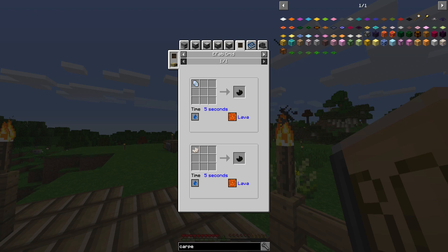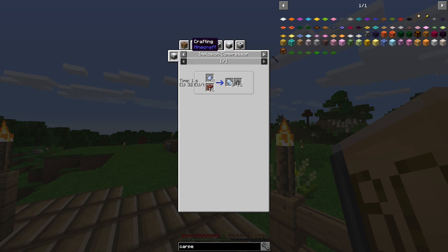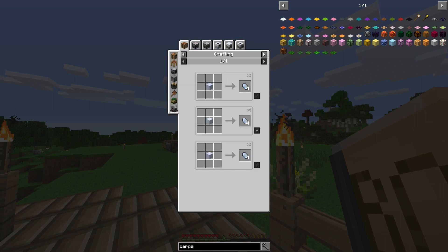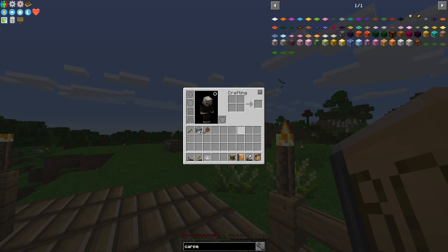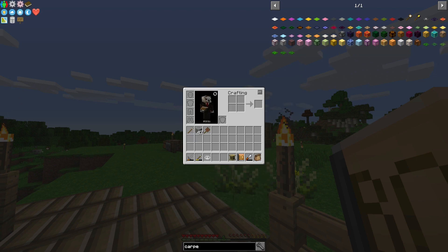So we need to go to the nether — or Certus quartz. In the E-fab grid, it says it'll take five seconds, which is no problem, but it requires liquid. So to get that liquid, you need a tank and a pipe hooked up to the actual E-fab, and it takes 100 lava to make black quartz.